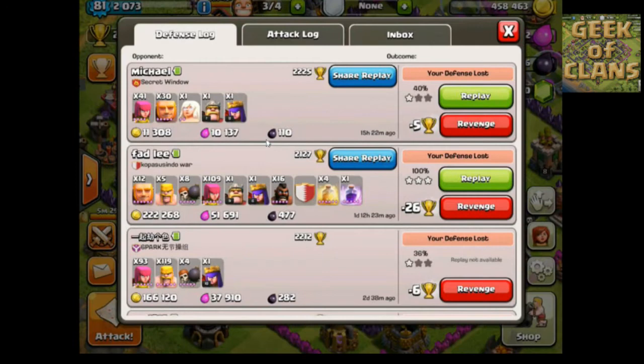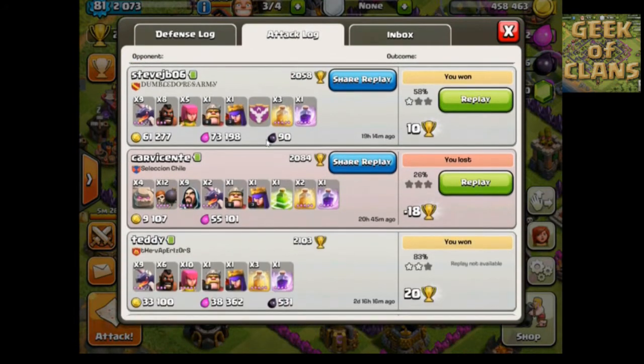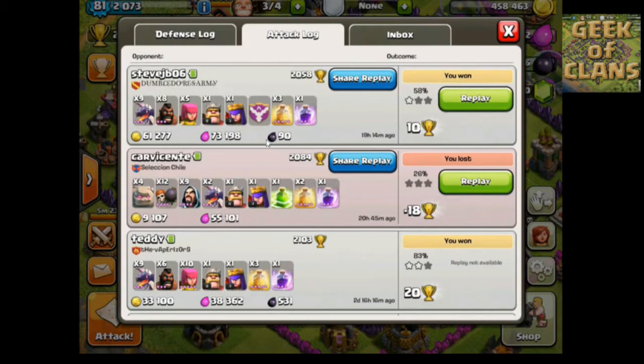Let's go back to the attack log and look at Steve JB06. As you can see, I hit 58% and only got one star. I used nine dragons, eight hog riders — that's my standard. I had five archers donated by the clan, barbarian king and archer queen at level eight and level two respectively. I used three heal spells and one speed-up spell.